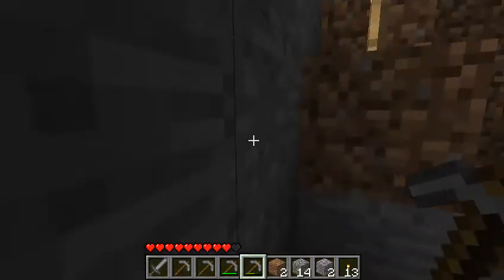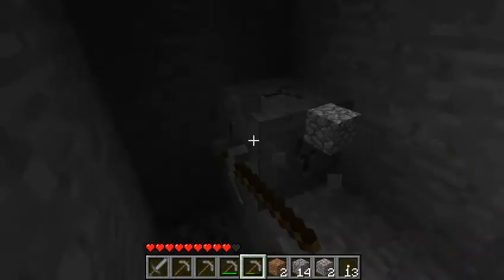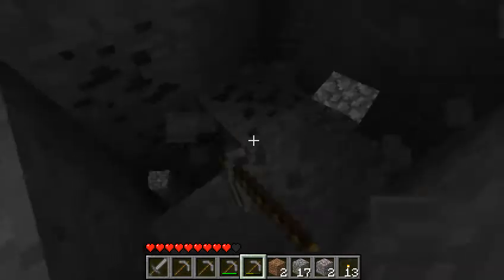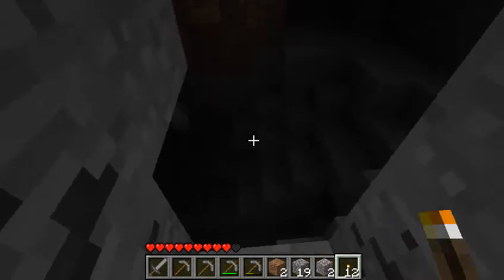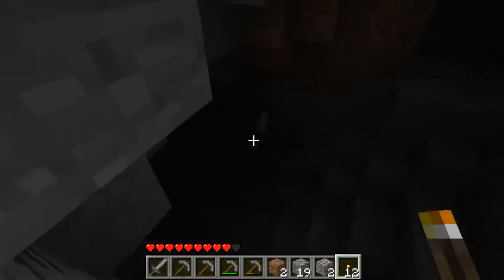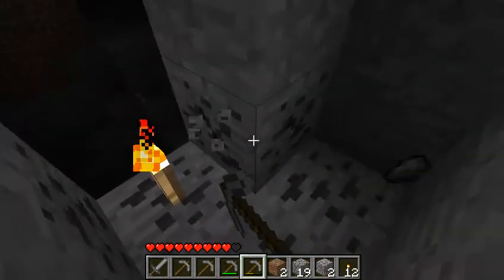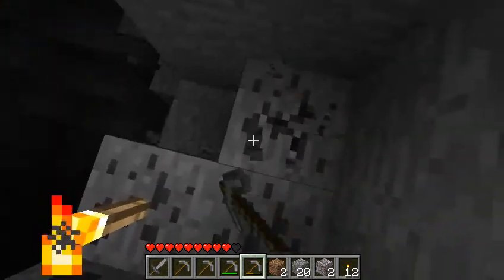Let's make a little stairway. Perfect. We'll take this coal with us. I don't like to leave any materials. We have no water down here for light.